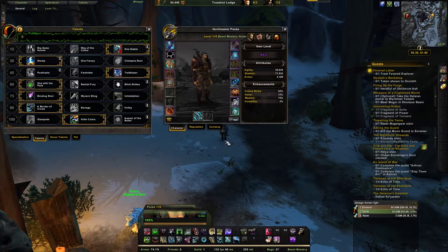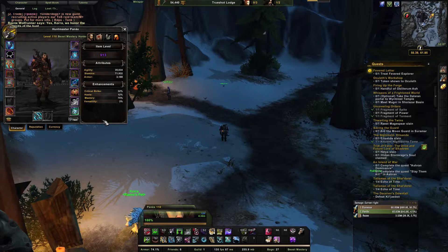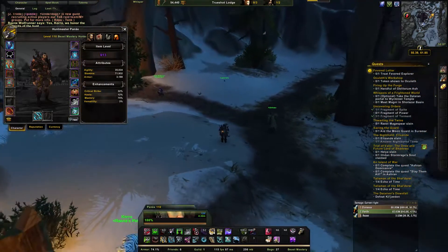For stats on the zoo build, the priority is crit, haste, mastery, then versatility. Crit is especially strong for the zoo build because higher crit means more Dire Beasts, which increases overall DPS. Mastery is the other close one to watch. Keep in mind this is just a baseline — your actual gear will determine the best stat choices, so it's really good to sim your character using a tool like SimCraft or Raidbots.